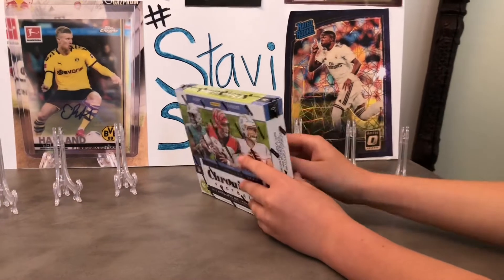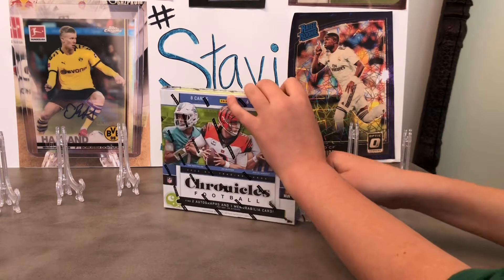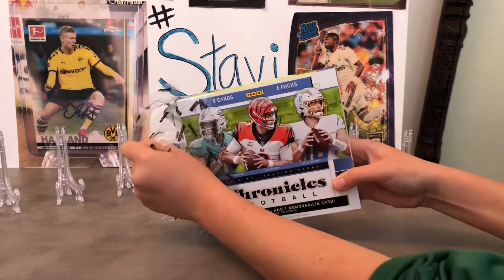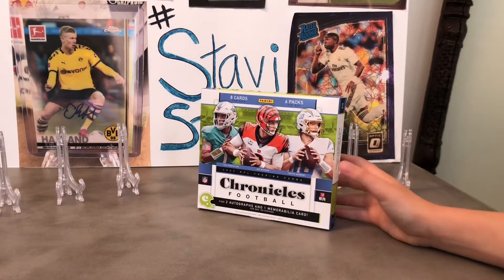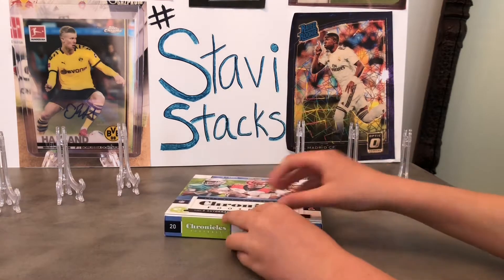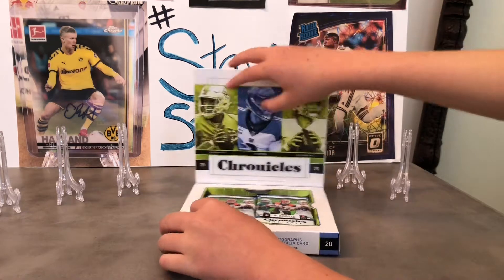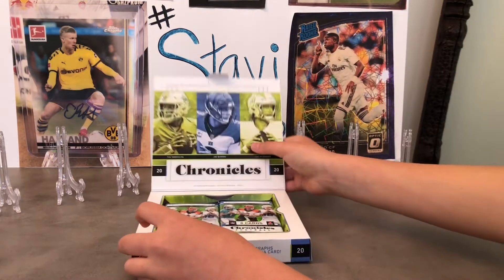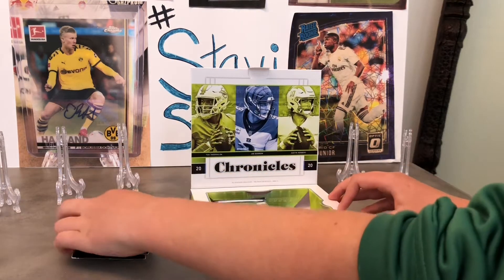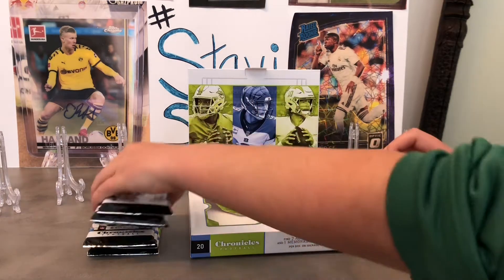It's Chronicles time. I know you've been excited — you've been so hyped. You're on me every day: 'Can we open this box?' We got lucky on the Panini website and got a box. We're looking for Tua, Herbert, all the big quarterbacks. Chronicles is kind of weird though — you can't follow all the different styles in here. Six packs in this box.